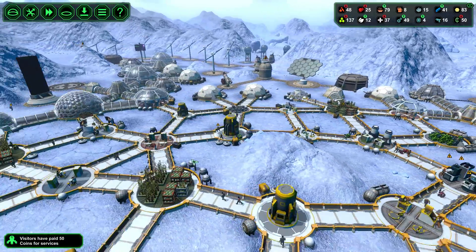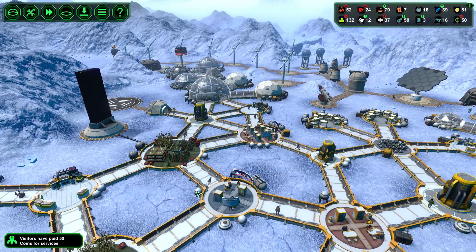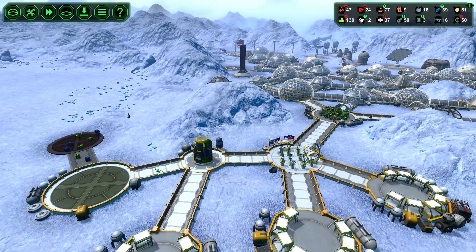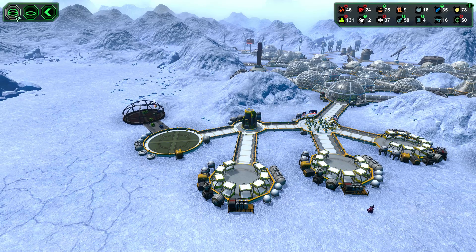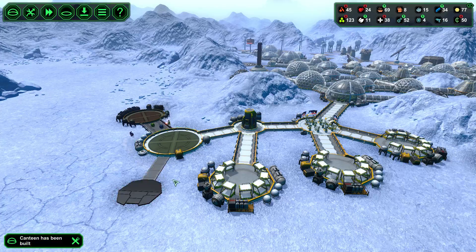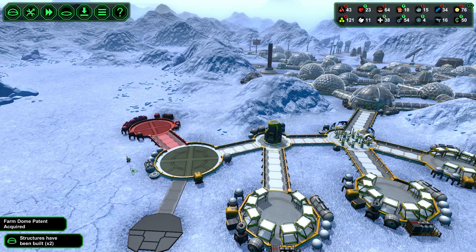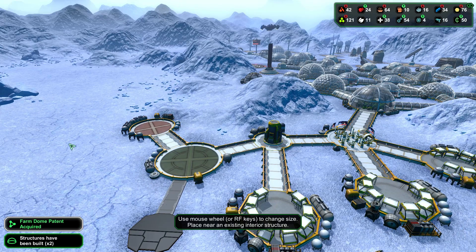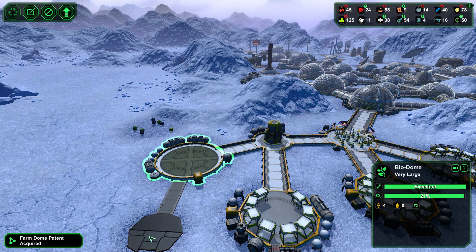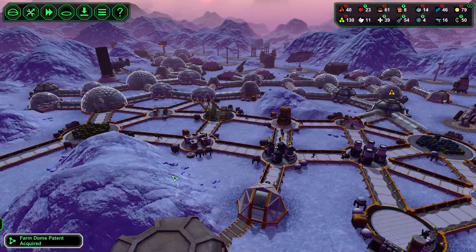Visitors have paid 50 coins for their services — thank you very much. Let's go ahead and in this section throw in a nice little airlock, canteen. And then we'll even throw in a storage facility down here as well. The farm dome patent — I think I'm actually going to build the farm dome down there. We just built all this, but I honestly think I'm going to do it.